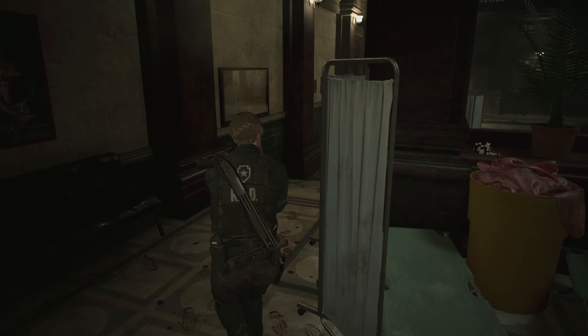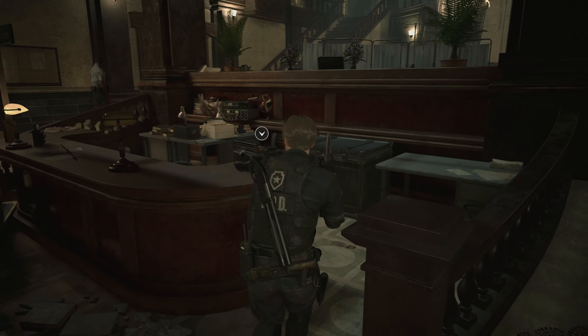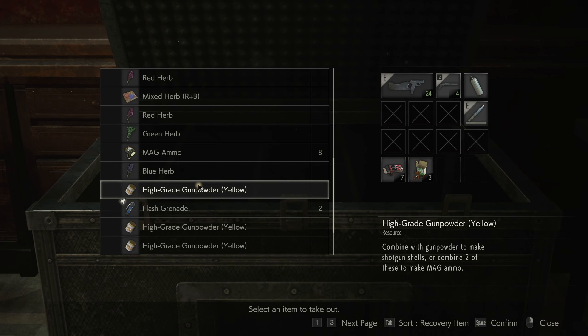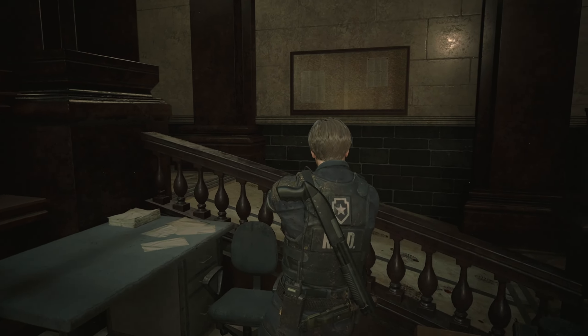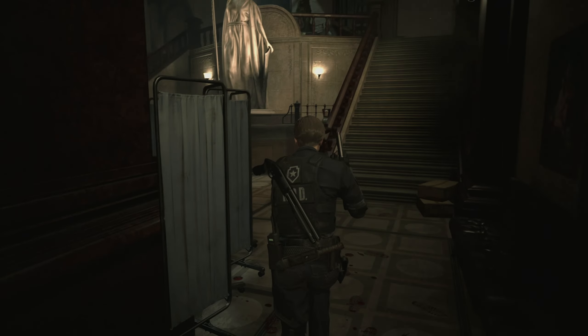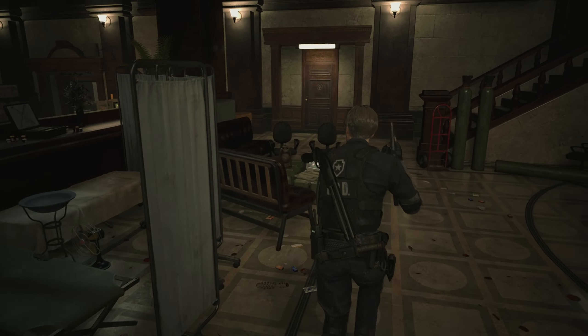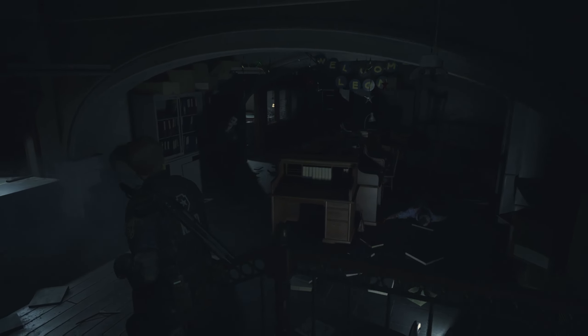That means I need to get that spare button, because I want that extra inventory space. Because we saw a hip pouch in there — I think it's a hip pouch and a combat knife. And we're going to have to deal with the licker eventually anyways.